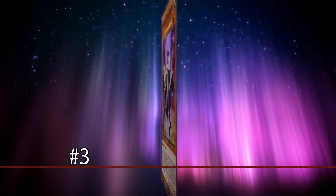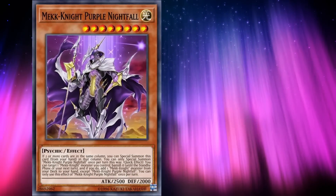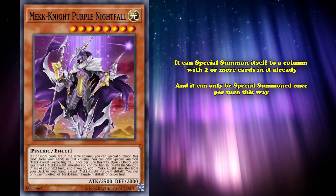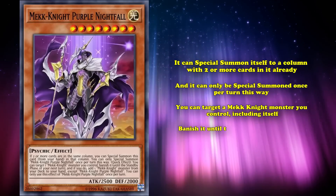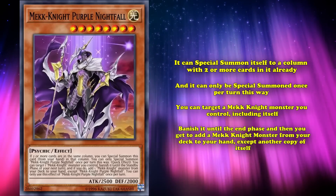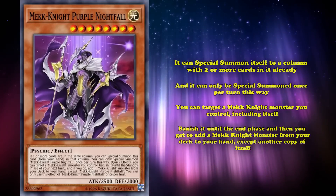At number 3, we have Mekk-Knight Purple Nightfall. A level 8 Light Psychic monster with 2500 attack, it can special summon itself to a column with 2 or more cards in it already, and it can only be special summoned once per turn this way. Its effect is that you can target a Mekk-Knight monster you control, including itself, and banish it until the end phase, and then get to add a Mekk-Knight monster from your deck to your hand, except another copy of itself.